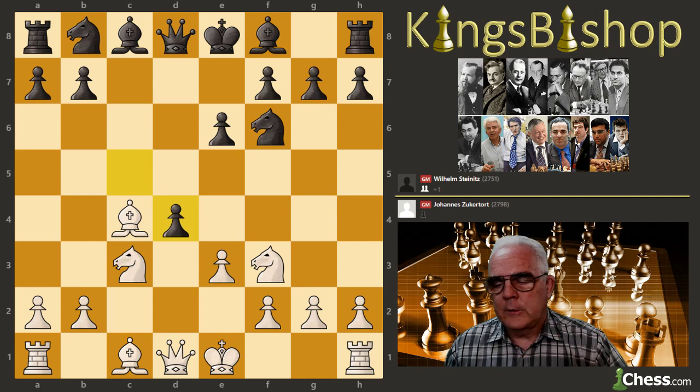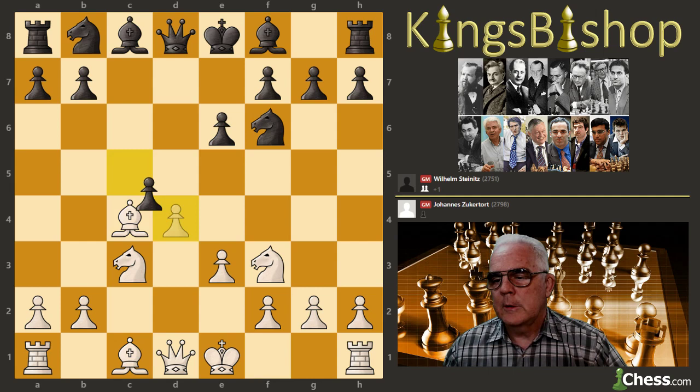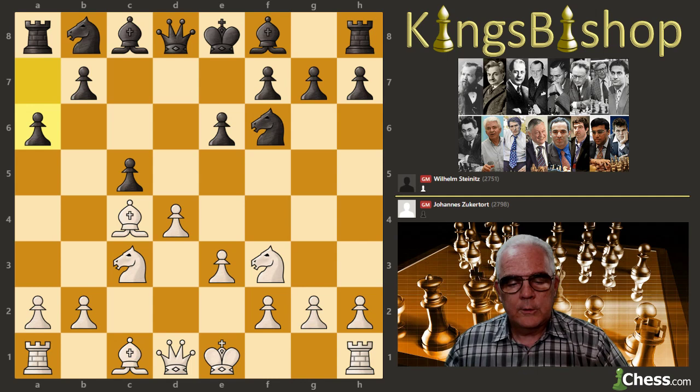Now this move, c takes d4, was pioneered by Steinitz, as were many moves. But it's only been played 20 times since this game was played. By far the most common move — compared to the 20 times that Steinitz's move was played — a6 has been played 715 times. That move was introduced by Geza Maroczy in a game against Lasker in Paris in 1900, so 14 years after the game at hand.